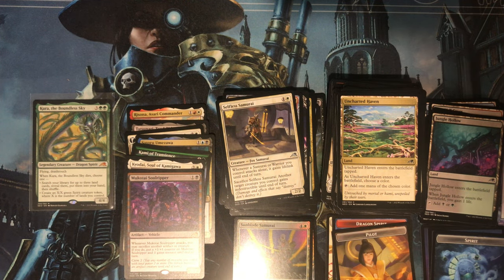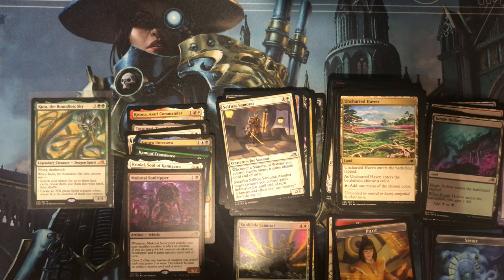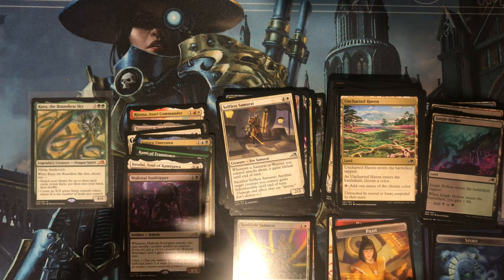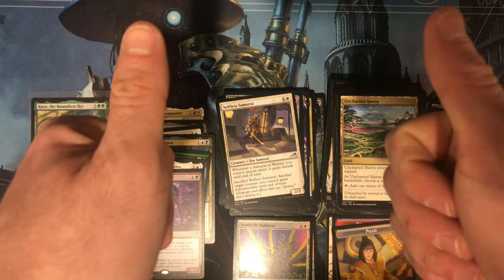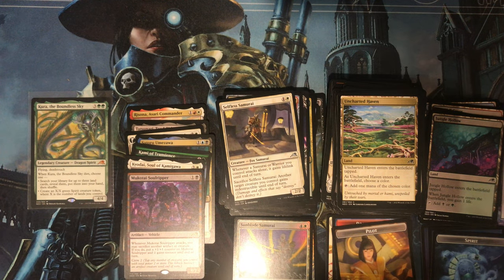Overall, how did I do? I pulled some really nice rares, some pretty nice uncommons, and I got a mythic — that's a nice thing to get from draft boosters since they can be very difficult to pull. Let me know what you think down in the comments — what were your favorite pulls? Do you collect any Kamigawa Neon Dynasty cards? If you liked this video, please drop a like, share it, and sub to the channel. I've got a lot more card and pack unboxings coming. Alright guys, Invader out!